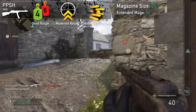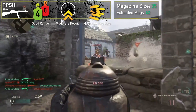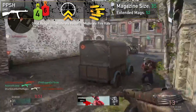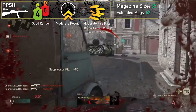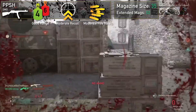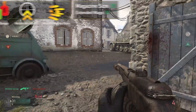While this means you can certainly take out enemies at longer distances, the requirement of 6 shots to kill and the high idle sway will discourage you from attempting to do so. The PPSH's advantage over other SMGs is its high magazine size with 35 rounds, and extended mags will take this to 52 rounds.